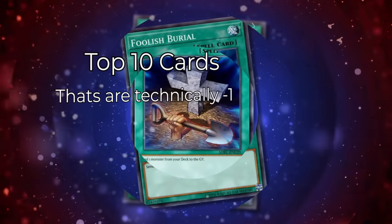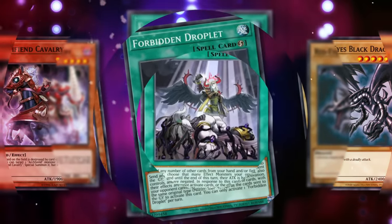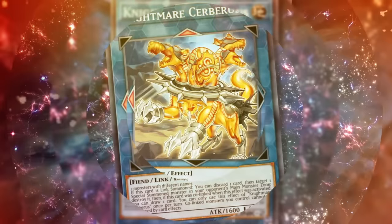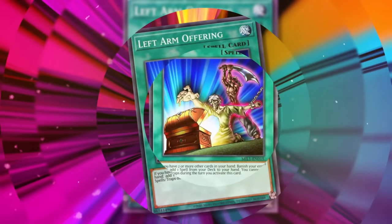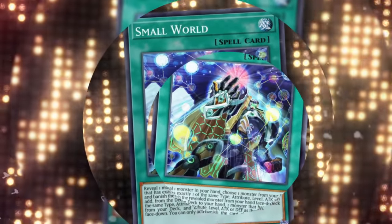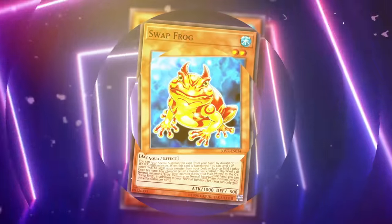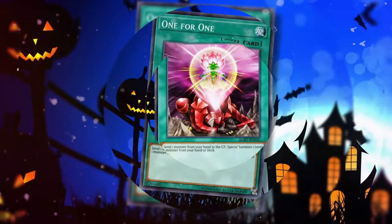In Yu-Gi-Oh, card advantage is one of the most important mechanics in the game. Players will do nearly anything to draw a card on the first turn just to improve their consistency or dig for their most powerful cards. But what about the Yu-Gi-Oh cards that actually lose you card advantage when you activate them? Today, we'll be going over the 10 best cards that make you go minus 1 or worse when you use them.